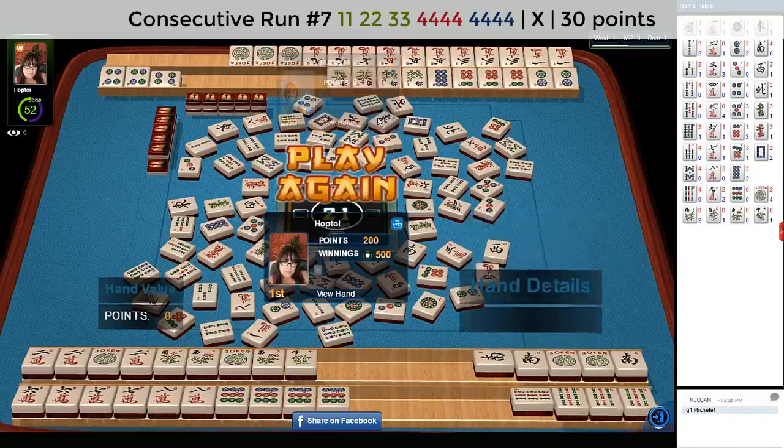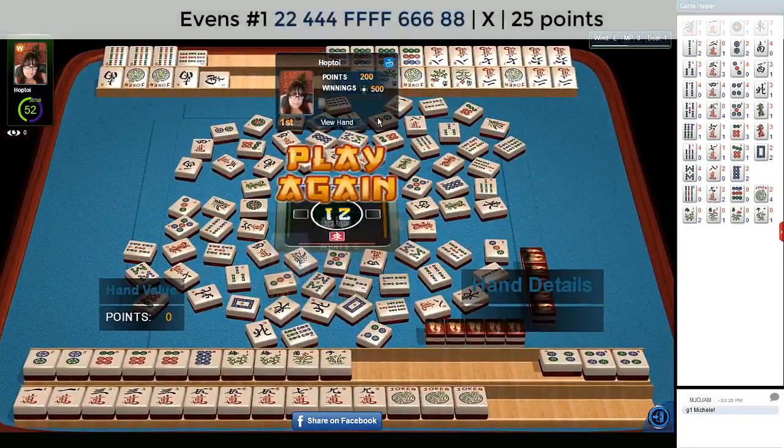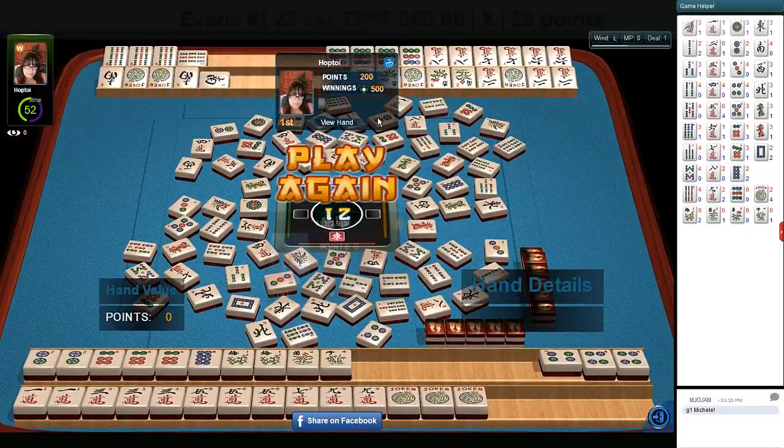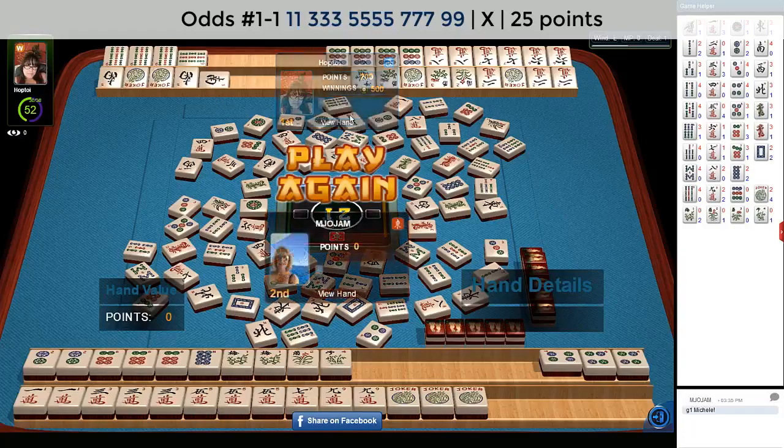Let's see what our opponent was working on. Two, four, six, eight pure hand with flowers — they needed an eight dot to win a pure hand there. And then they have one, three, five, seven, nine. It looks like they were holding out for double mahjong on an eight dot, because the one, three, five, seven, nine hand is ready. They were holding out for double mahjong too.